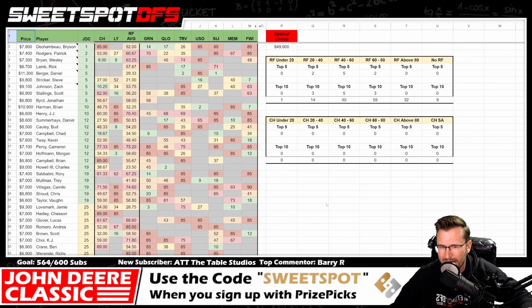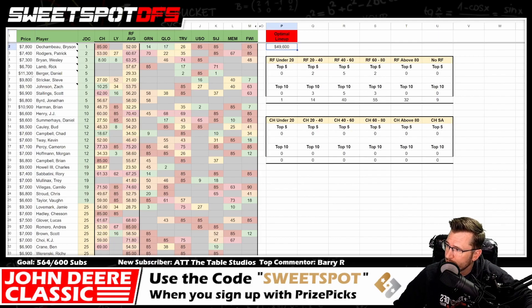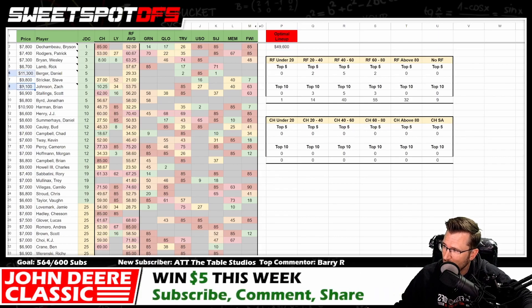Going back to 2017 and looking at the optimal lineup, it left $400 on the table. It started with an $11k Daniel Berger, $9k Zach Johnson, three sevens, and a six — that equals $49,600.